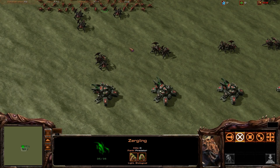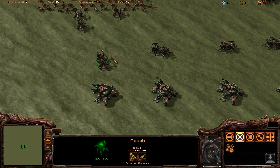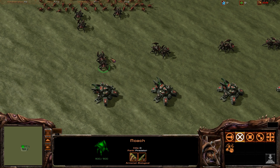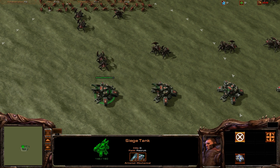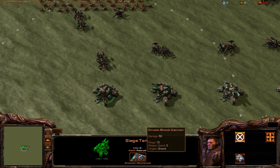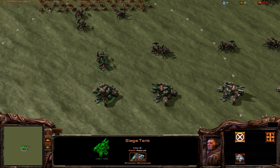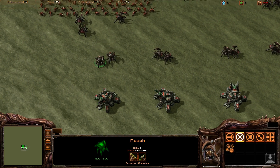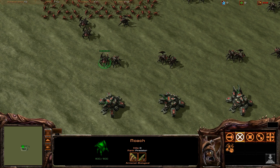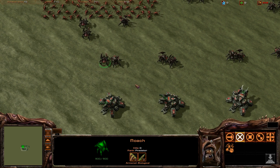Hey guys, SciStarCraft here. I've thrown together a little map to help you understand just how much damage siege tanks do when they're in siege mode with their splash damage. Most Zerg players — and any player really — knows that when sieged up they have 13 range, 50 damage, and they do splash damage. But not a lot of people know exactly how much splash damage siege tanks do, and it's actually a very mechanical formula.